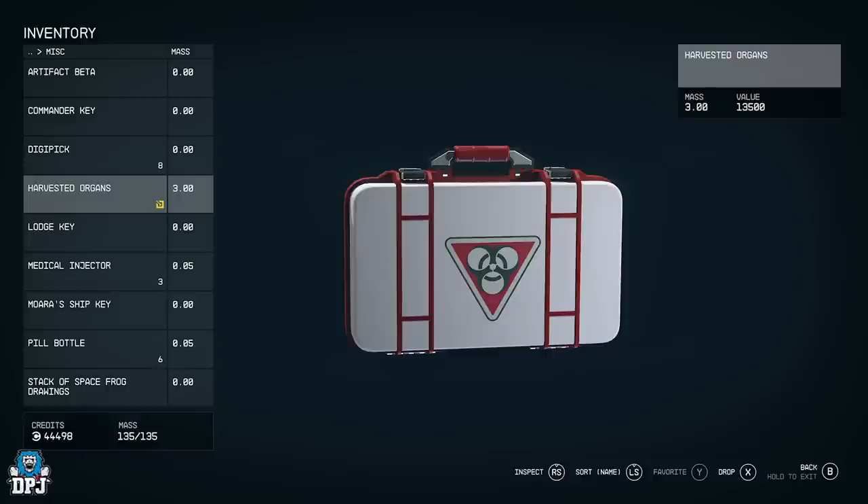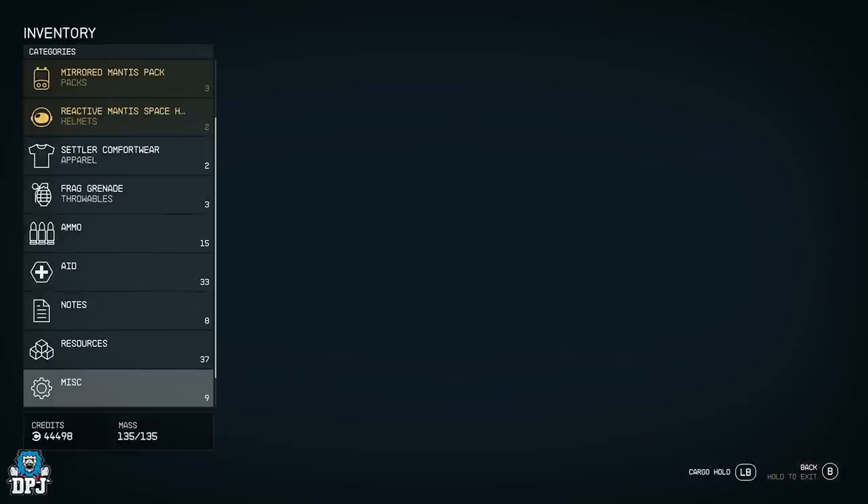Illegal contraband items are going to get you a lot of credits when you sell them, but they can also get you arrested. I haven't actually been stopped yet because I've been very careful with my illegal items.